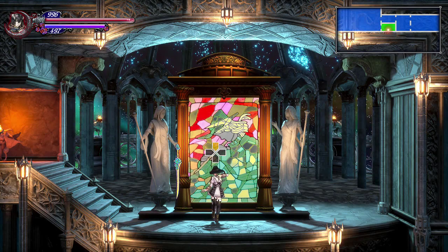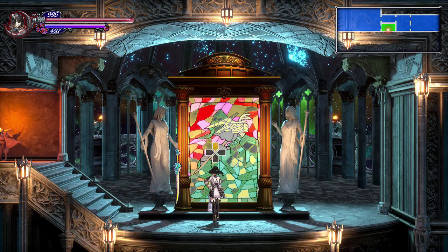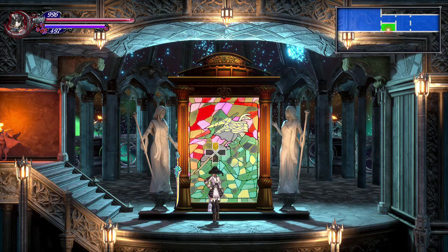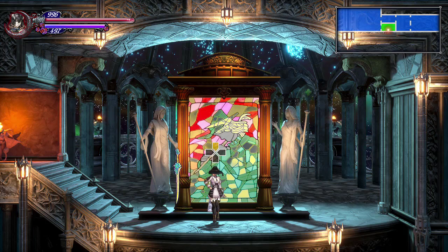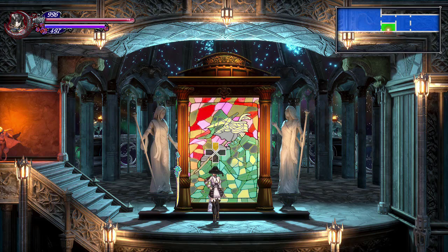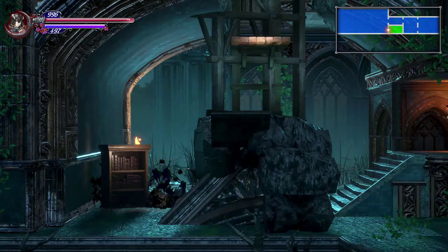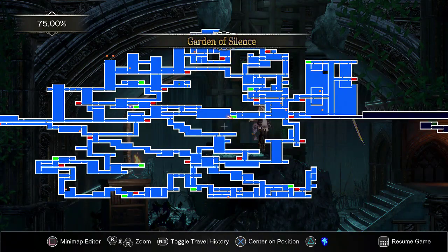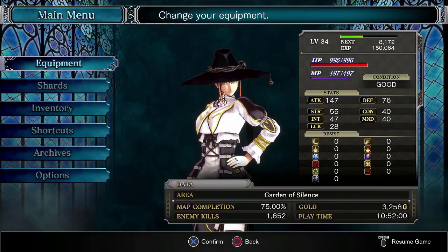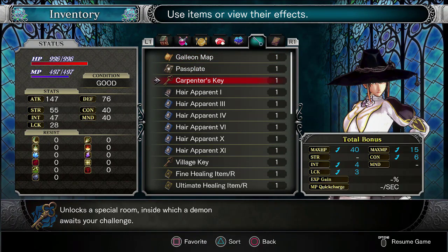Hey everybody, it's Zero Gear Plus, welcome back to Let's Play Bloodstained: Ritual of the Night — not so blind for a little bit. I will admit I have committed the atrocity, the let's player's blind let's play cardinal sin of playing ahead on my other save file. So in the last episode we got a key and we were trying to figure out where it goes — we got the Carpenter's Key.